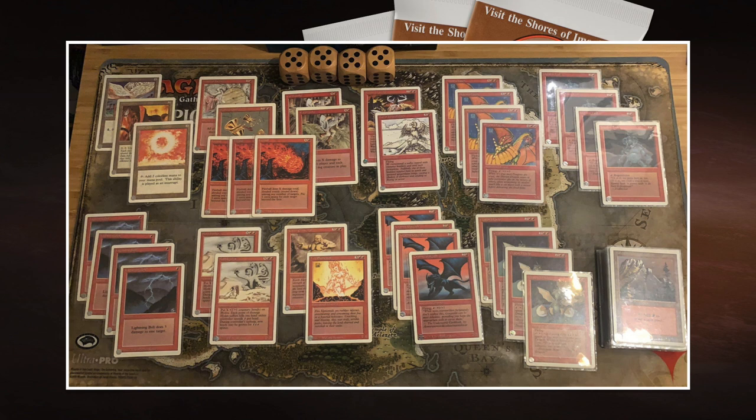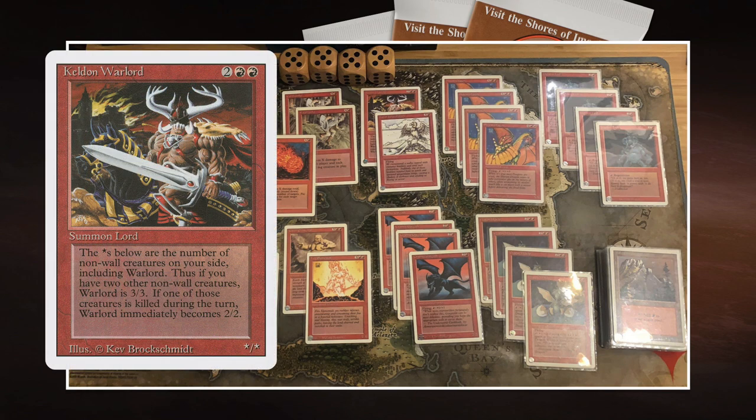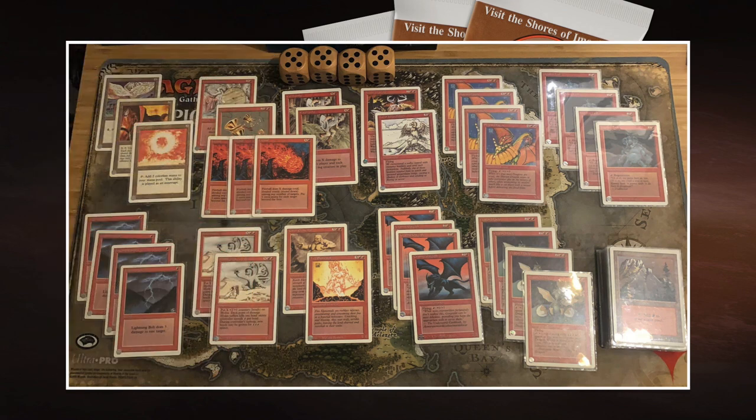There are a couple of cards in this deck you don't see often. We've got the Keldon Warlord — two red and two for an asterisk/asterisk creature — because the power and toughness depend on the amount of creatures on the board. If you've got six creatures, it's a 6/6. If you only have the Keldon Warlord on the board, it's just a 1/1. It used to be quite popular in red. When I started playing in '95 you don't see it anymore, which is unfortunate. It's still a cool card to combine with goblins or kobolds. Maybe I should build a deck around Keldon Warlord — let me know in the comments below.